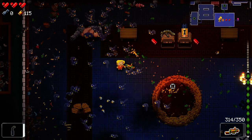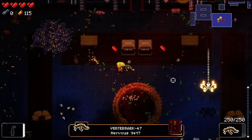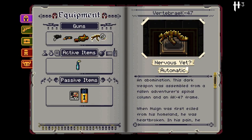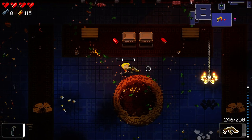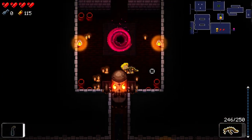Achievement unlocked — 25 out of 50 for Castle Crashart. I'm not sure what that's for. Vertebrake 47 — I have not had this before. Oh right, we unlocked the Commando. Now I remember what I spent all my Hegemony credits on. This dark weapon was assembled from a fallen adventurer's spinal column in an AK-47 frame — the bullets it fires are connected by a chain. Interesting.